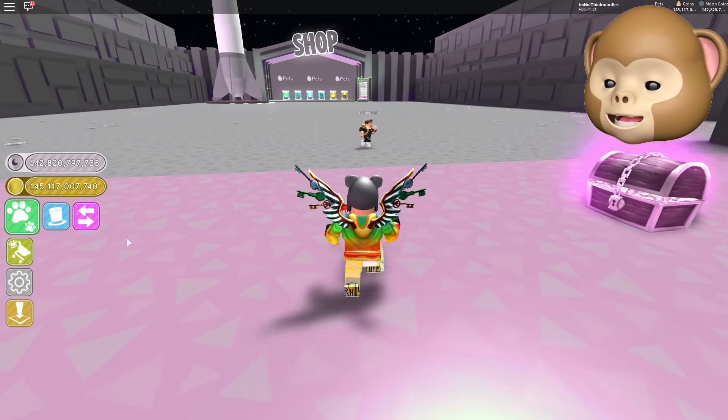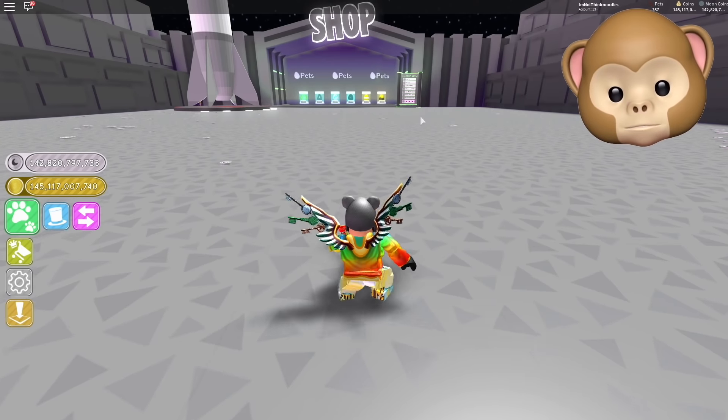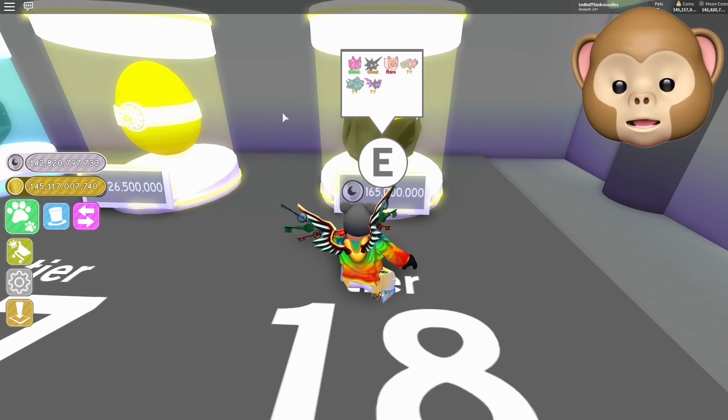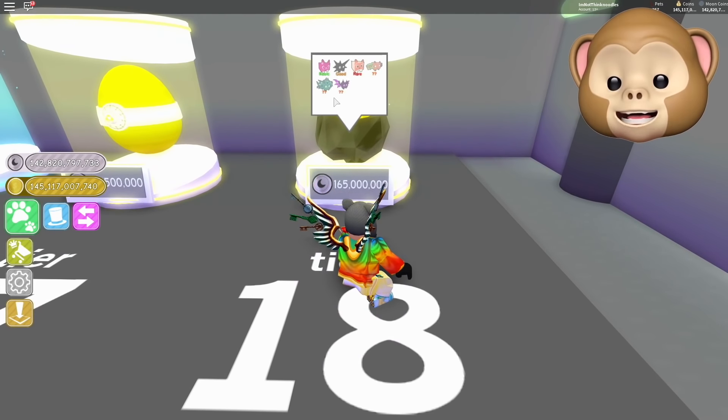Let's get some people — let's make the server a little richer so that people can get onto that Dominus chest. 165 million — look at these. What is that thing? Let's check out these pets.